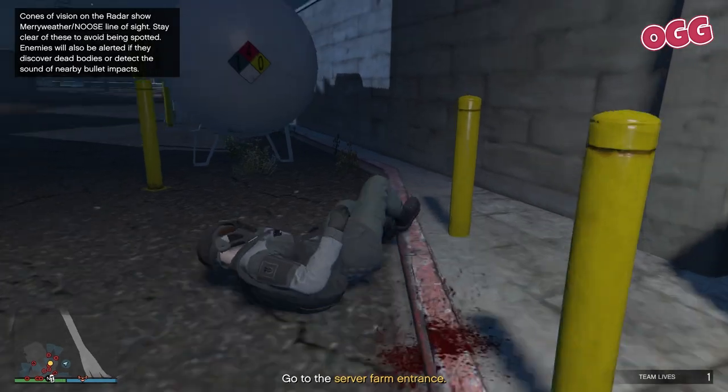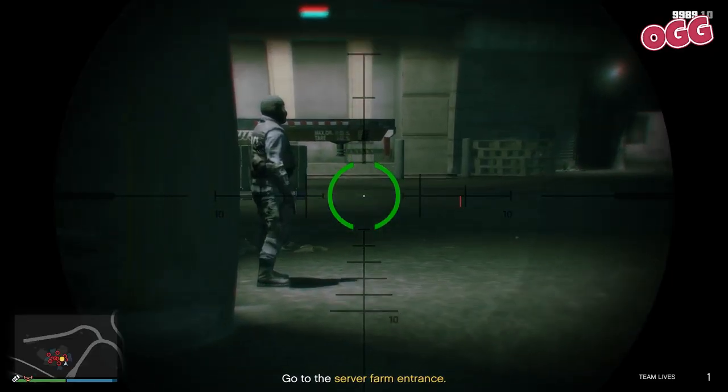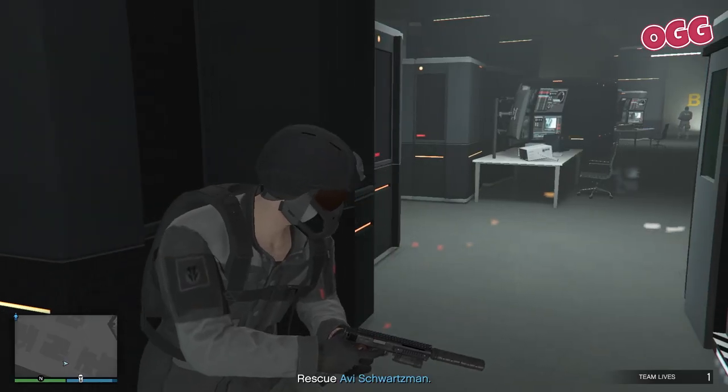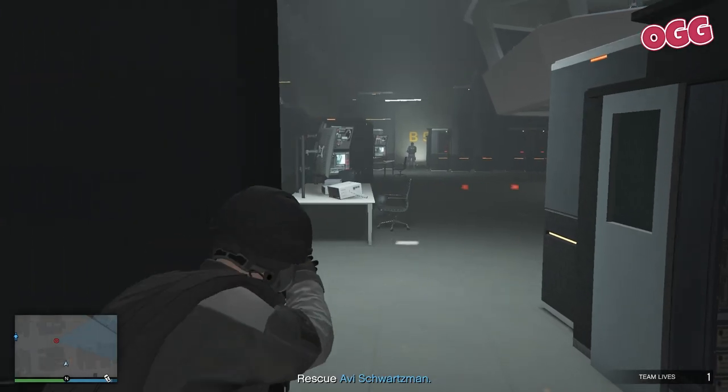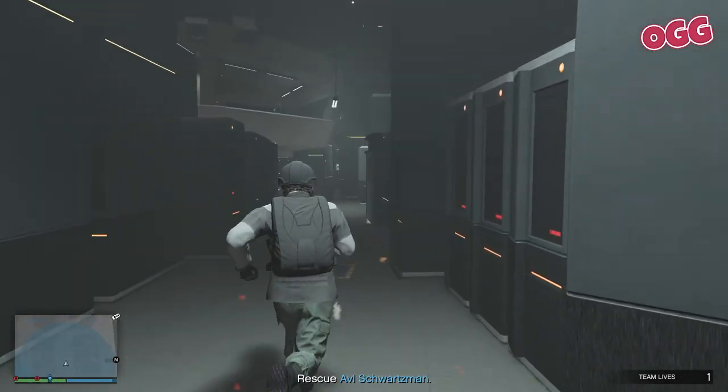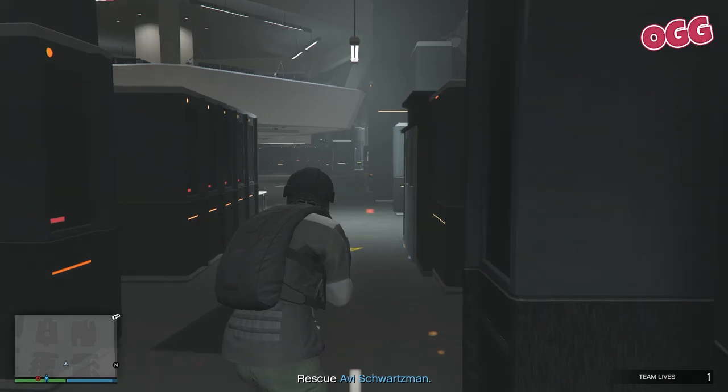Watch these cones of vision and snipe the guards when you can. Into the compound — it will take a while, but Rockstar has given you an angle on every guard. You might need to backtrack some, but you can 100% get to Schwarzman without being detected.